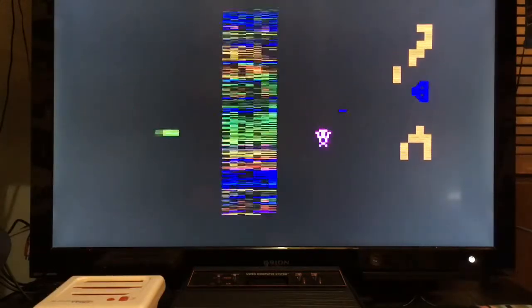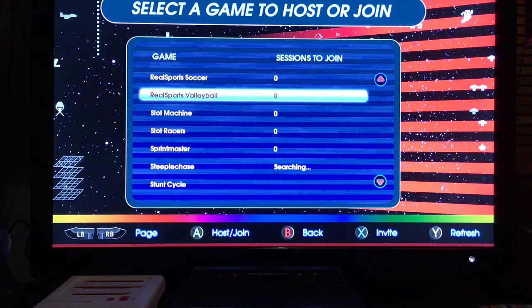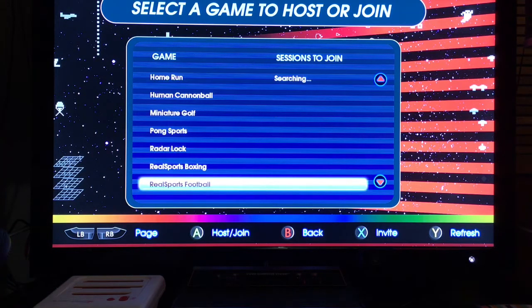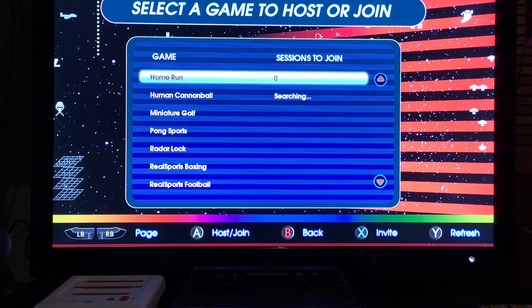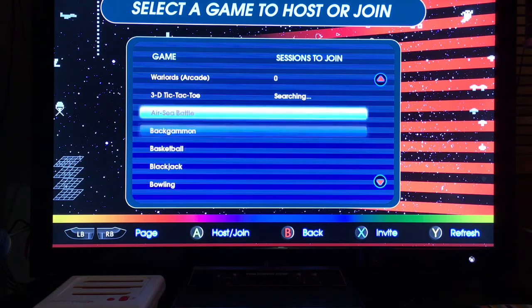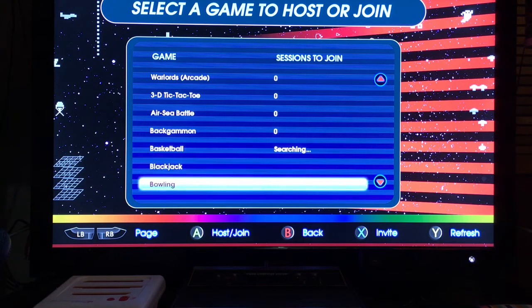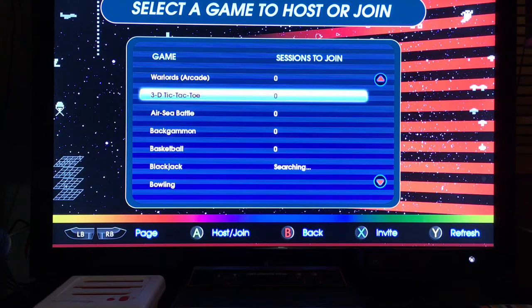The last thing I wanted to show you real quick was by hitting the multiplayer button, it will search for games. If you want to play one of your friends online, you can play them online. Usually there's no one on here, so you'd probably have to use one of your friends. I take that back — I've played one person in combat, which is pretty cool. But typically there's no one online, so you'd have to hook up with one of your friends. It's a pretty neat option to have on this disc.